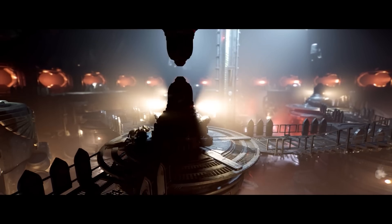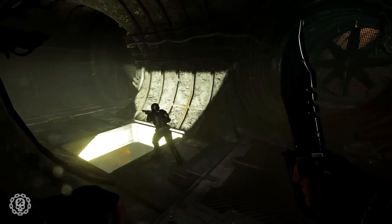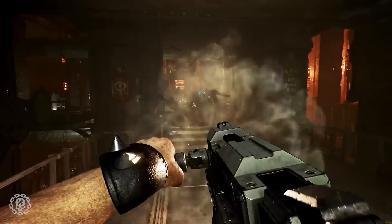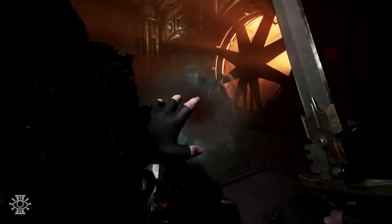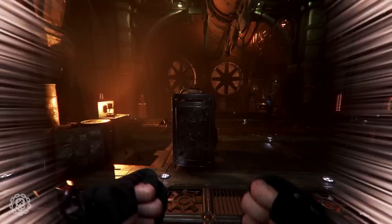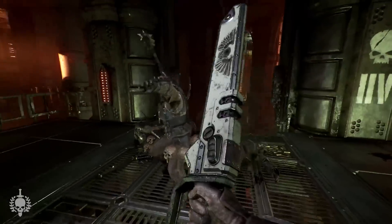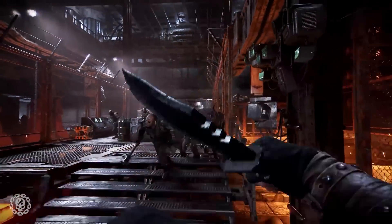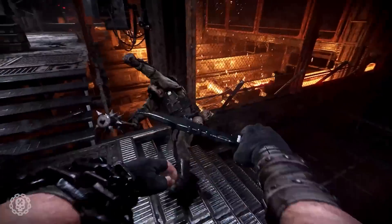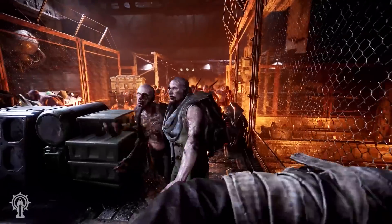Another difference from Vermintide is that levels and missions are no longer tied to one another, and different missions can now take place in the same location. Levels can also include optional side objectives that reward more loot. You'll mostly get random loot at the end of missions, but Fat Shark realized in Vermintide that randomness could be a pain for players who take on a mission over and over again and can't seem to get the certain type of weapon they want to drop.